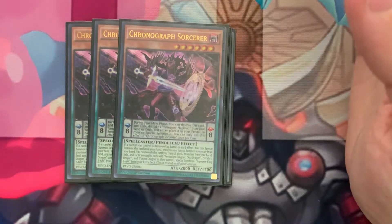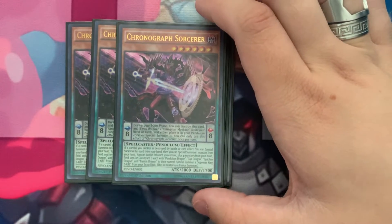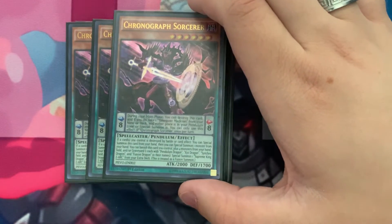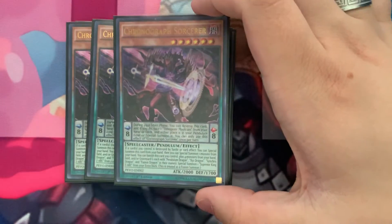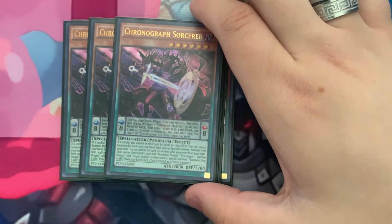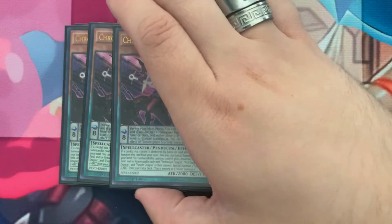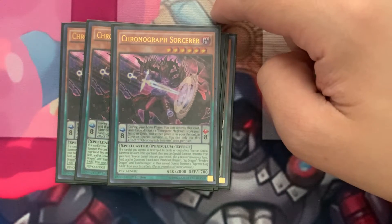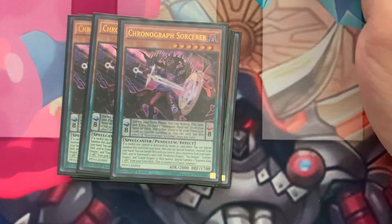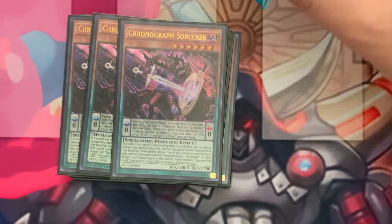Next up is three Chronograph Sorcerer, as mentioned. If a card you control is destroyed, you can special summon it. So if you need to build a defensive board of monsters and any of them are destroyed, you can bring him out as another body. There's also that Master Cerberus interaction. In the Pendulum Zone, you can send the extra deck and he'll either special summon a Timegazer Magician or place Timegazer in the Pendulum Zone. I would suggest at least two. For Timegazer Magicians, I would play one less than the amount of Chronographs you're playing — so I'm playing three Chronographs, so I have two Timegazers.